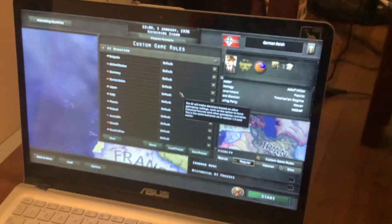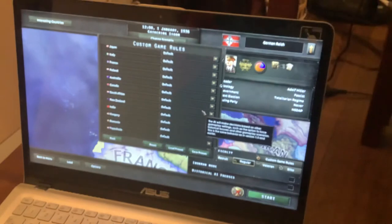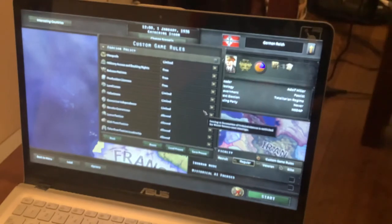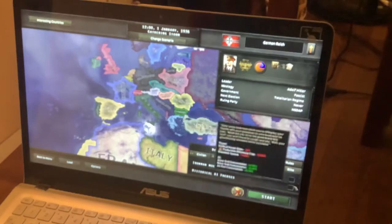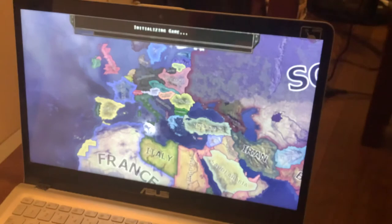You can also set your custom game by clicking on custom game. I'm just checking if I have any custom game rules on, because I think this is going to be default. You can have Iron Man mode, which does not allow you to go back to your pre-saves. Then you've got Structural AI focuses — I like having that off, but for this tutorial we'll have a few parts.